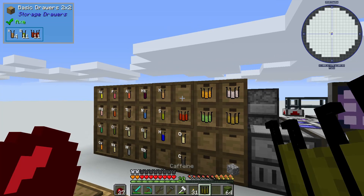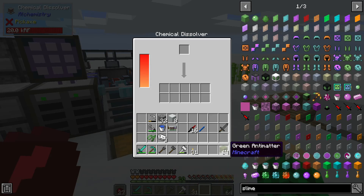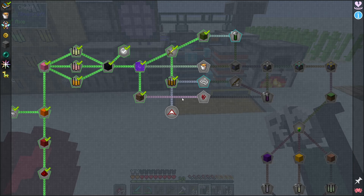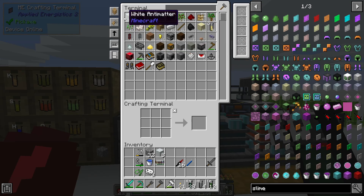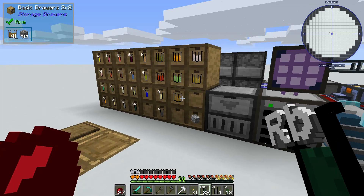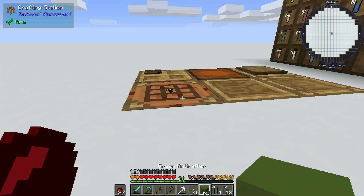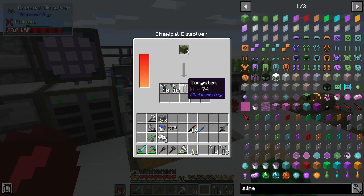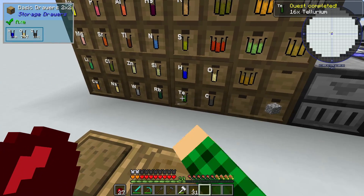We got another caffeine - I'm gonna toss that in along with the protein. We can toss green antimatter through here and get more rubidium, tungsten, and also tellurium, which I believe is what we need. We never get quite enough out of this, so we need to grab another stack of white antimatter and make another stack of green antimatter. We're gonna toss it through again to get enough tellurium to do the quest.